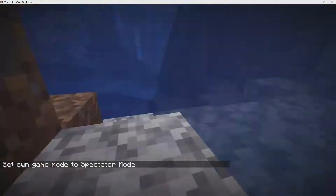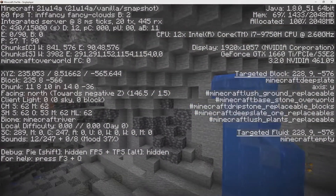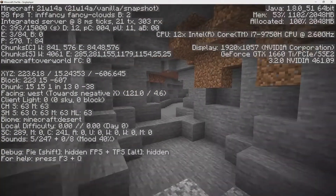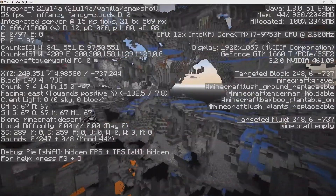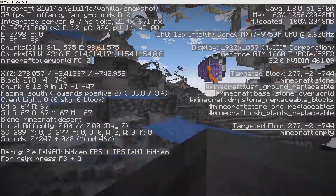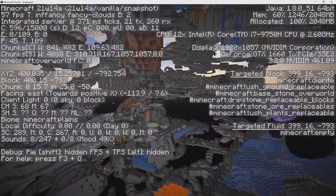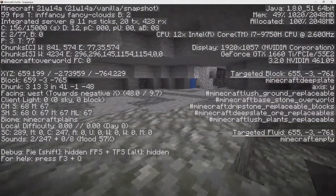The next feature involves tuff. They made it so that if you're between layer 0 and 16, you have a chance of finding blobs of tuff around the area — kind of like deepslate. You can see some spots of deepslate around the area, and they made a similar change a few snapshots back. But now they've done the same thing for tuff. If you're all the way below layer 0 down to negative 64, you have a much better chance of finding it commonly. From my entire time exploring this area, I have not found any blobs of tuff above layer 0.